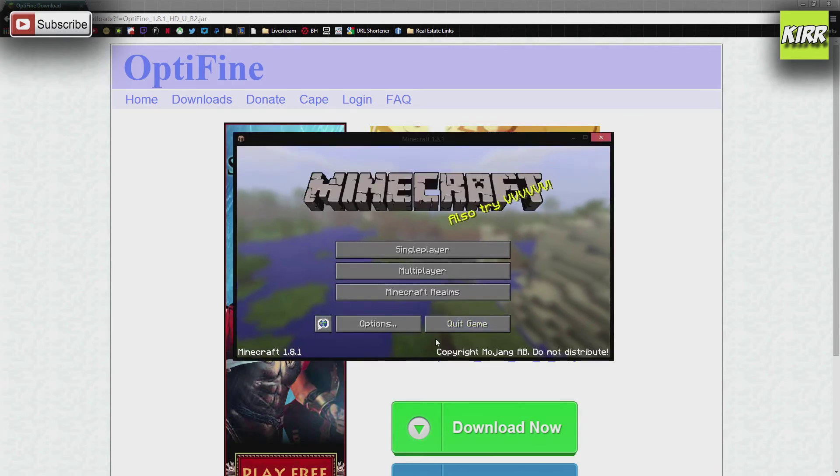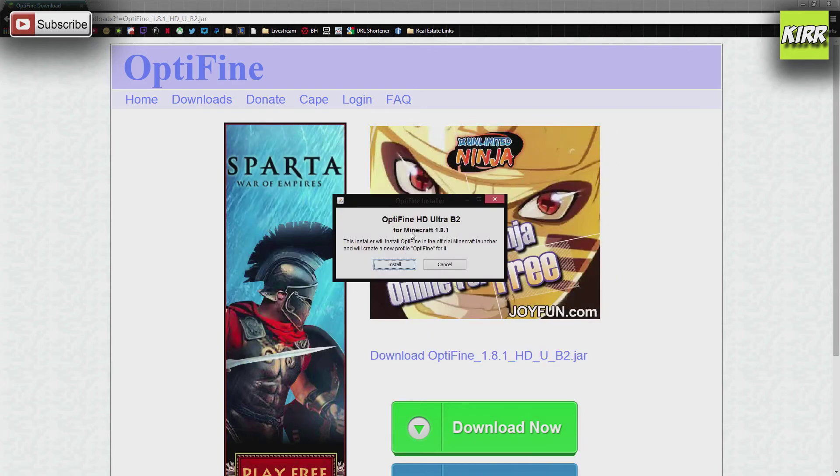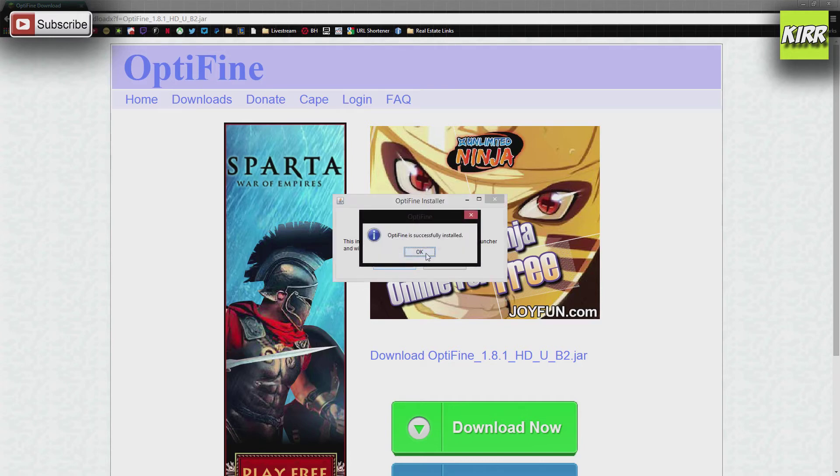Minecraft is up — we'll go ahead and quit out. We're back to the Optifine install pop-up, go ahead and click Install. Now it says Optifine is successfully installed. Go ahead and click OK.